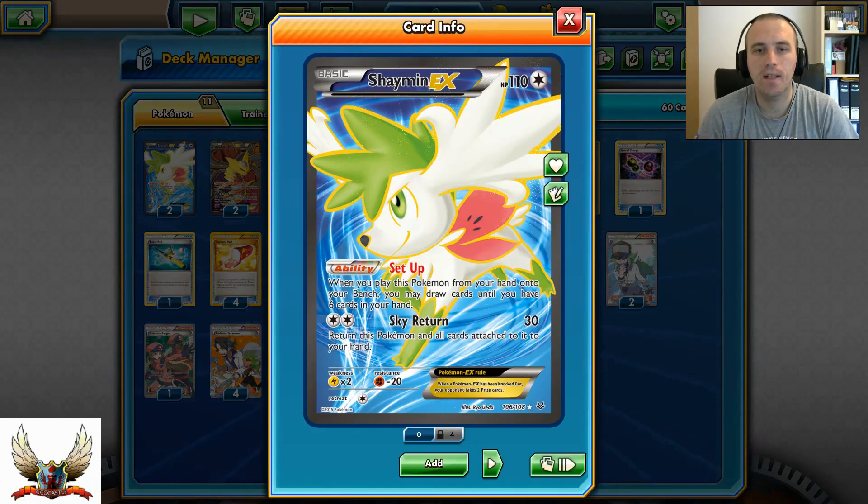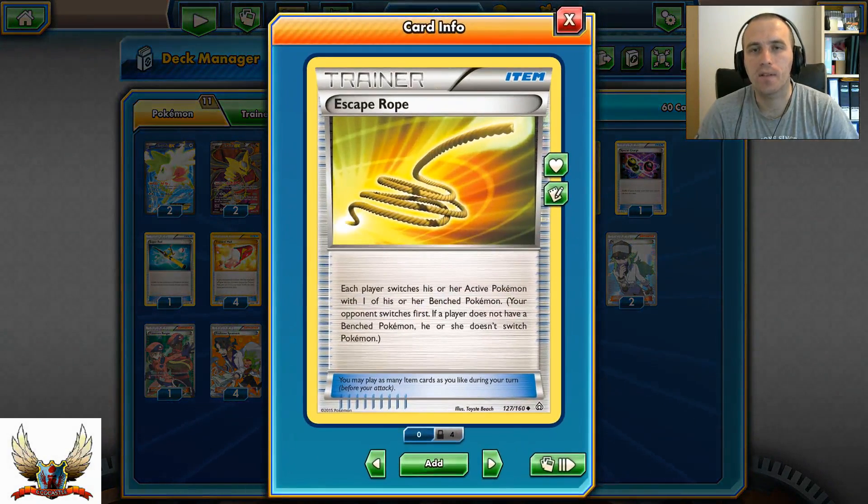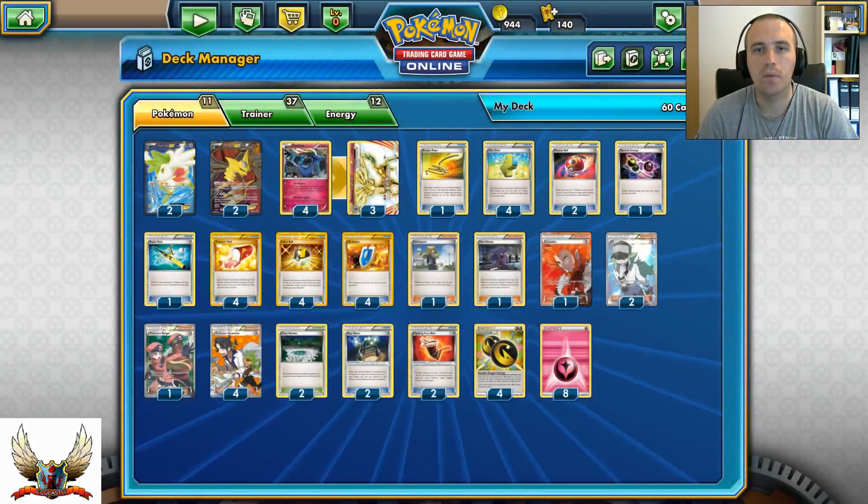Of course, to set up the EX you need some kind of draw support. From item cards I decided to run one copy of Escape Rope — it's always good to have in your deck, because sometimes you can force your opponent with Escape Rope and they might not be able to retreat. You can also take advantage by knocking out their benched Pokémon with it.